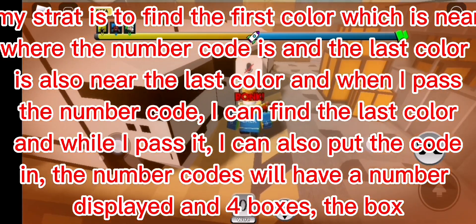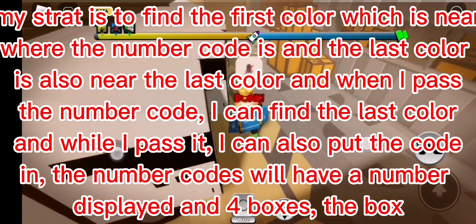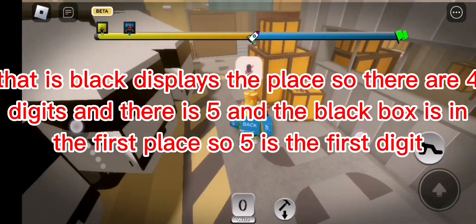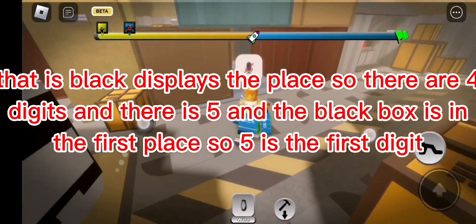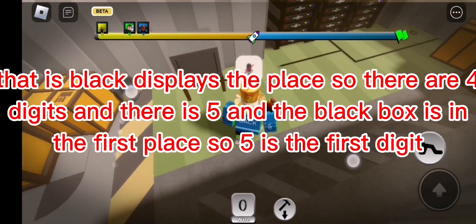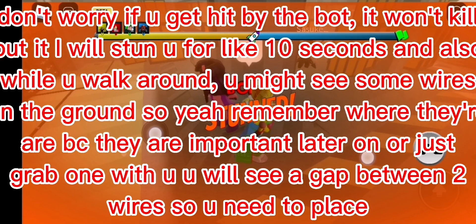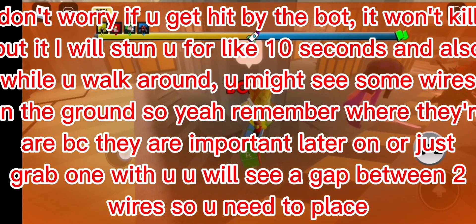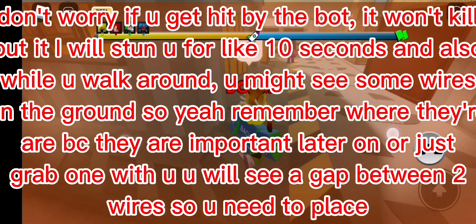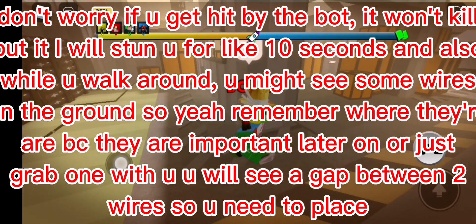When I pass the number code I can find the last color, and while I pass it I can also put in the code. The number codes will have a number displayed and four boxes - the box that is black displays the place. So there are four digits, and if the number is five and the black box is in the first place, then five is the first digit. Don't worry if you get hit by the box, it won't kill you but it will stun you for like 10 seconds.